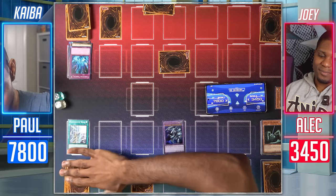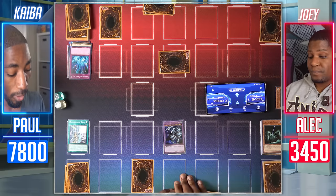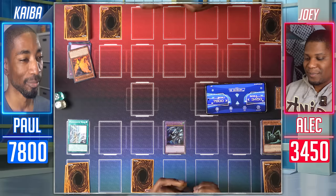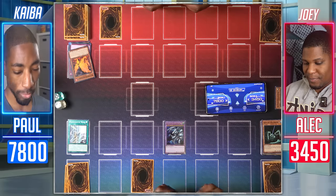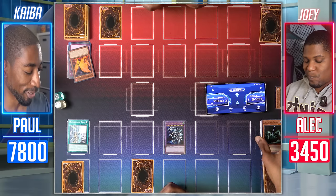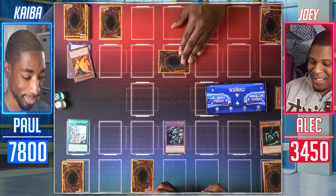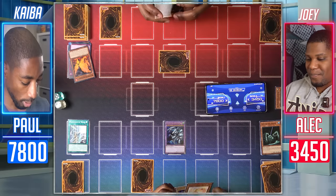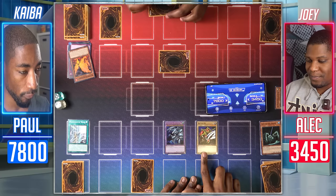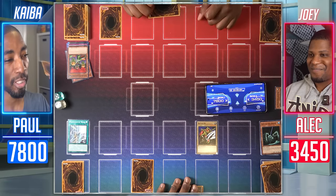I'll also activate Mausoleum of White — it doesn't really do anything, but it has text on it. Enter battle — Blue-Eyes Ultimate Dragon, Neutron Blast! Your move. Draw for turn. There's no hope of defeating my Blue-Eyes Ultimate Dragon. What are you scheming over there? Why are you smiling, Wheeler? I'll set a monster face down, end my turn. I draw. Normal Summon my Battle Ox. Enter battle phase — Battle Ox attacks your face down monster. Now my Blue-Eyes Ultimate Dragon Neutron Blast him to the next century.